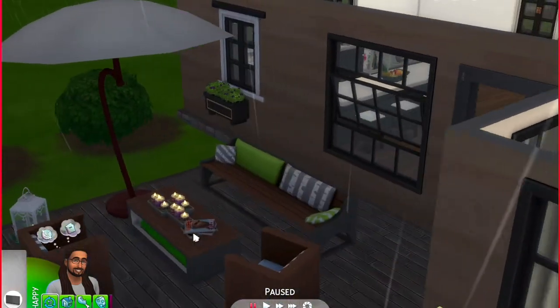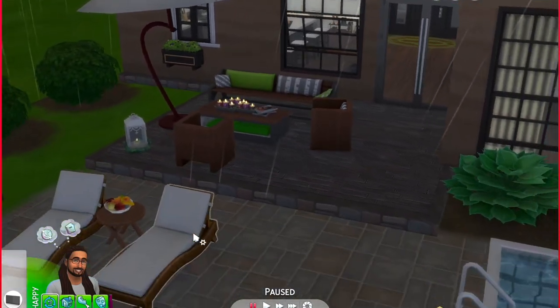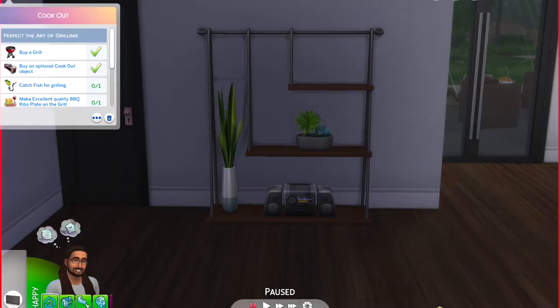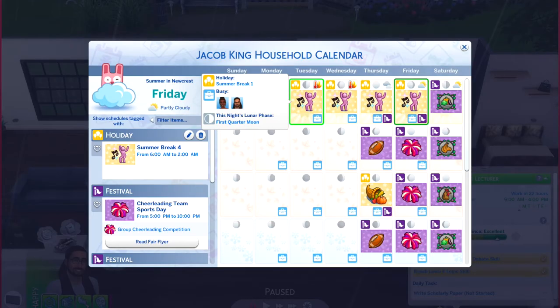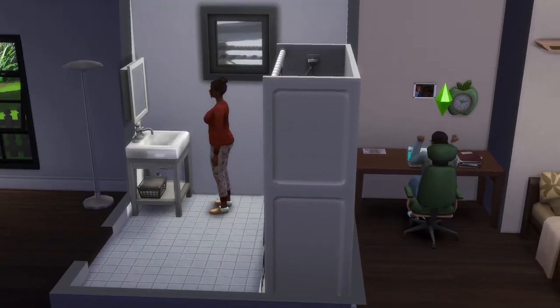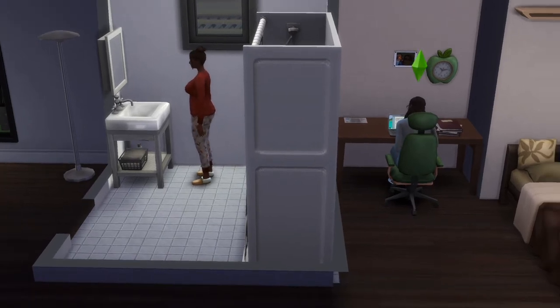Jacob is starting out as a professor and this is their home in Newcrest — I think it was a starter home. If you want to know where to get it on the gallery, let me know and I'll share the link. One of the requirements for the cookout was that they had to buy something — they already had a barbecue out front, so I bought a radio they can take outside. I also set up a summer break holiday since we have a scenario to focus on.